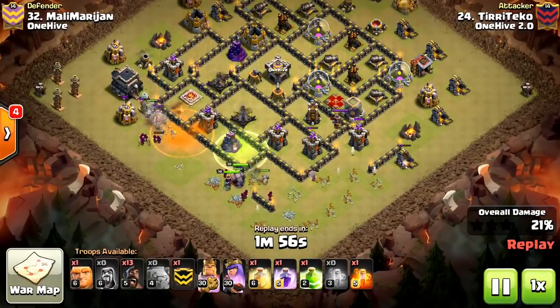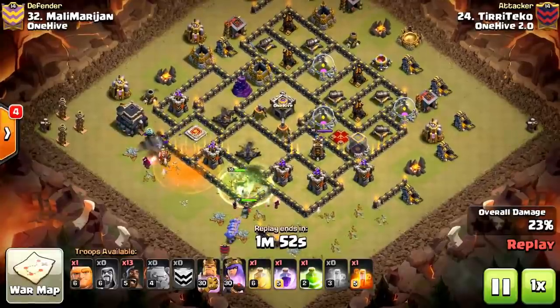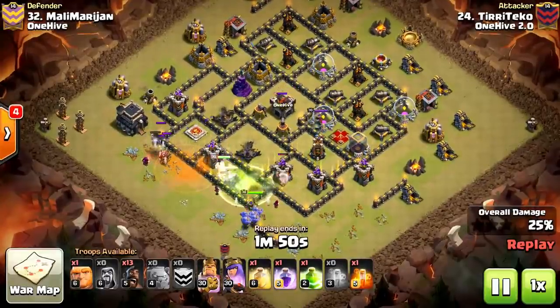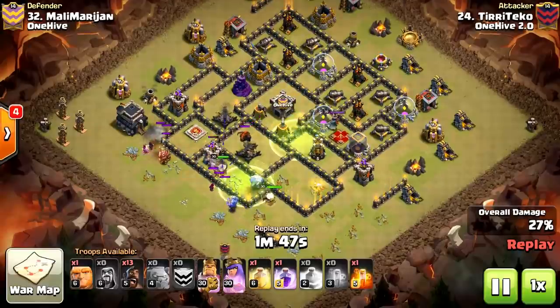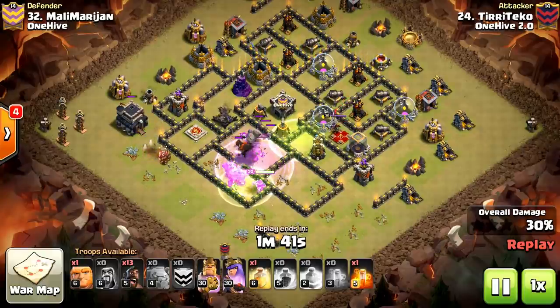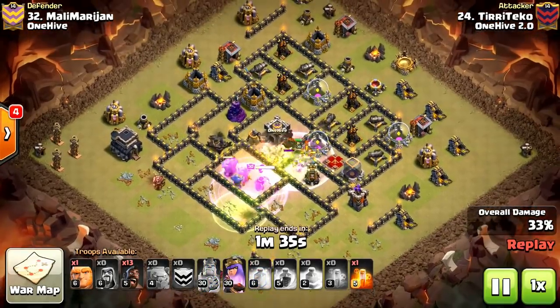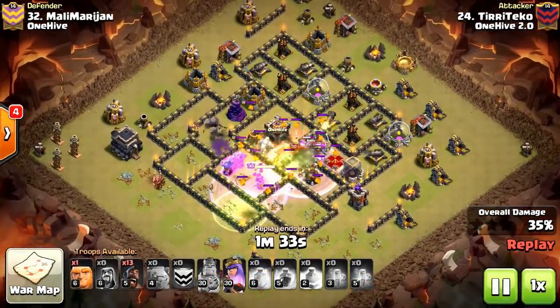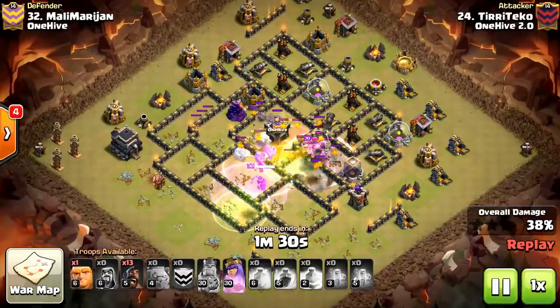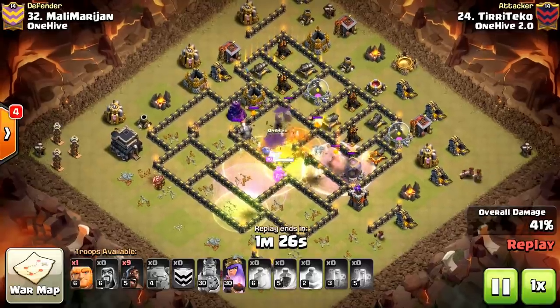We go ahead and drop the Jump spell. As our Kill Squad is making its way in, that Golem is tanking fairly well. It is a Lava Hound CC, so it's not going to cause too much of a problem. The Queen will lock onto it, but it's not going to make much of a difference. We're making our way towards the Queen with a second Jump into the core, with a Heal. Those Bowlers are going to just wreck the core. Moving on to the next compartment — Golem is doing its job very well.